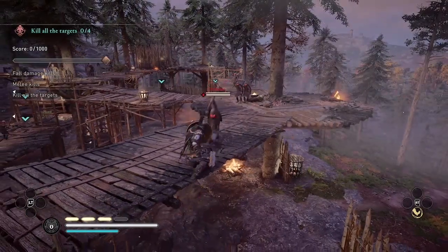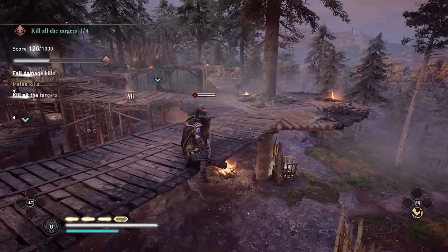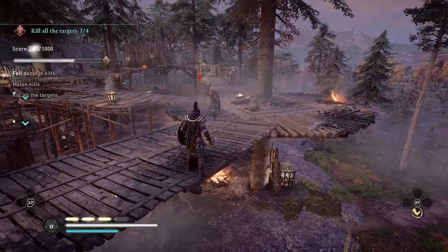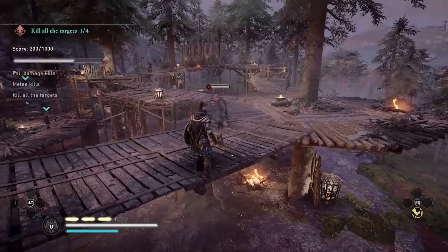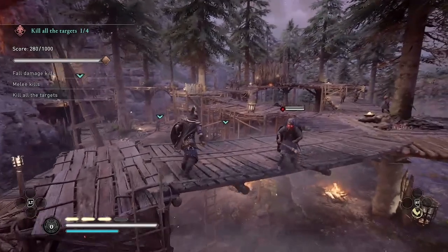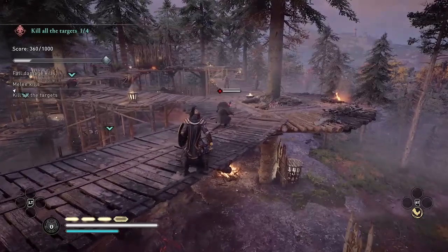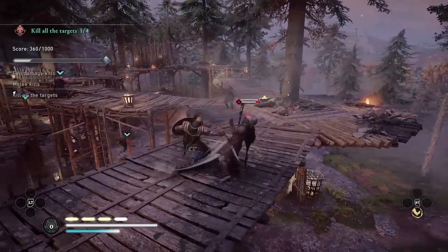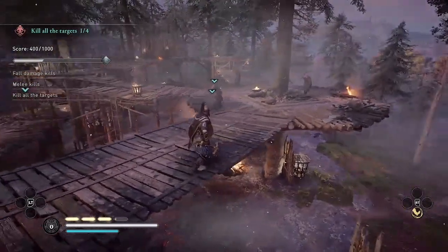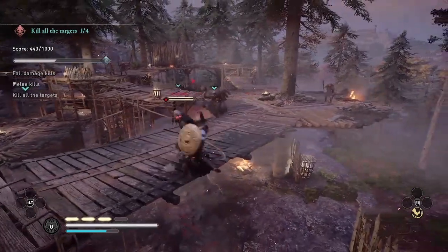How I'm going to get the fall damage kills is to parry and then light attack, knocking the enemy off the platform, like I just did to those two enemies. The third one I couldn't parry, but no problem — I'm going to light attack with my hammer and knock him off the platform. A fourth time, and I've already got a bronze medal, but now I notice the Goliath is coming at me.